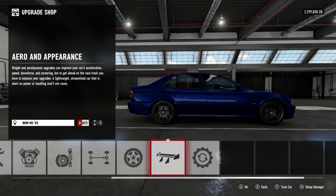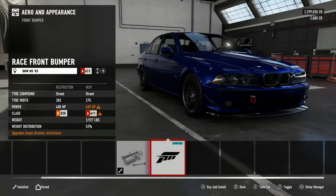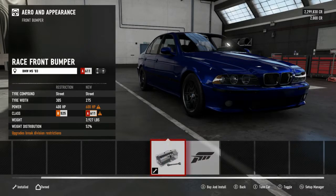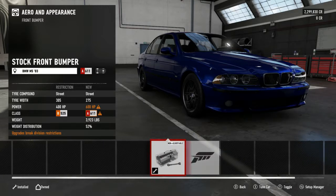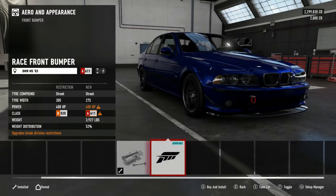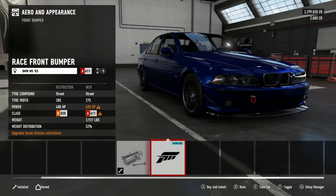I'm leaving the color as is and I'm going to change the rims. Looking at the body kits - no kits needed, but I do like the splitter. It doesn't add too much weight and gives it good downforce in the front. I'm going to put it on there just for the hell of it.